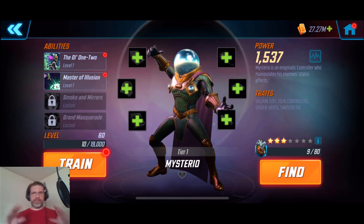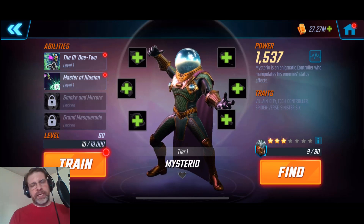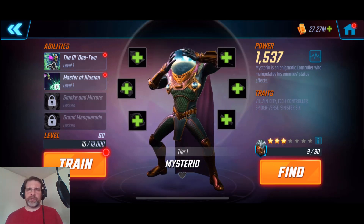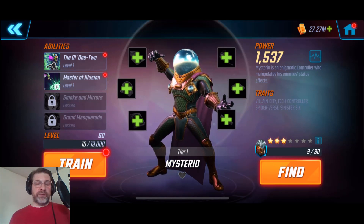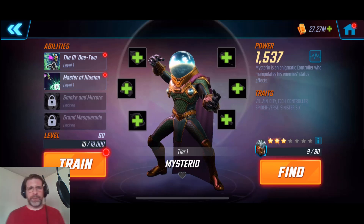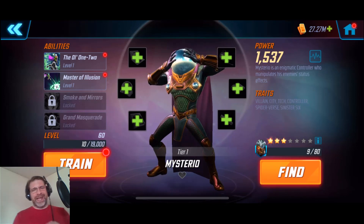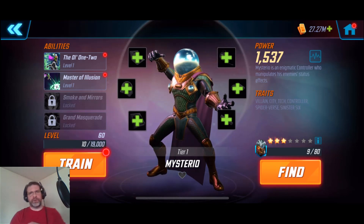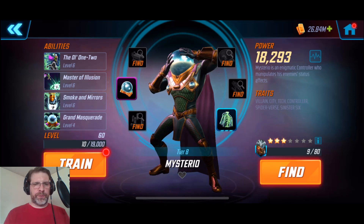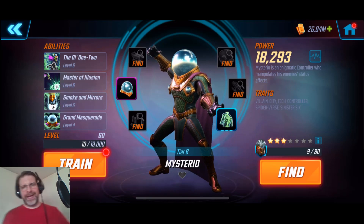We're going to stop there and gear him up as much as I can. I don't know if I'll be able to get him to gear tier 9, but I'll get him as high as I can. A lot of my purple gear is going into my raid teams to get further prepared for Ultima 7 — I'm up to about 223K for my raid team. That's where a lot of that purple material is going. Through the magic of editing — we got him up to level 60, gear tier 8. I'm missing some purple materials. Got his abilities up to 6, 6, 6, and 4. He's sitting at 18K right now.